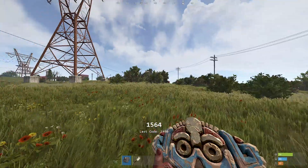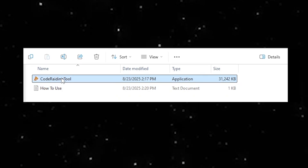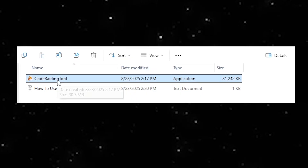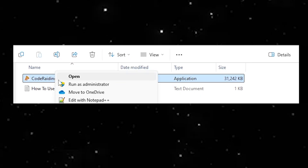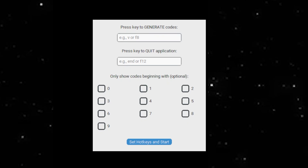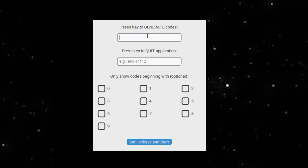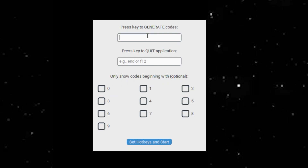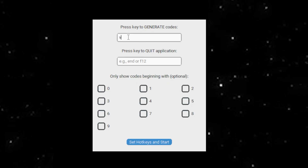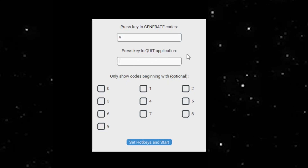Let's hop into the app so I can show you how it works. When you download the program you'll get two files — you're gonna want to run it as administrator, as this will allow you to use the hotkey while you're in game. Once you run the program you'll come to this window. It's quite simple — you put a key here to generate codes, every key you press it will automatically type that key in. I use V personally.